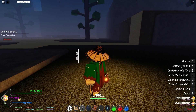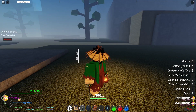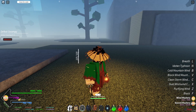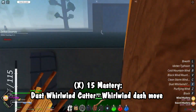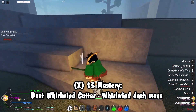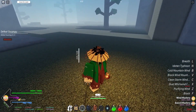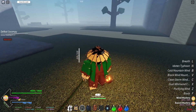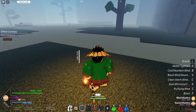Dust whirlwind cutter: the user dashes forward at blinding speed while spinning and slashing continuously in a horizontal cyclone. You get this at 15 mastery. It says continuously which would mean you get rapid hits, but this is literally just a one-hit dash. This is essentially your dash move for wind breathing, which you'll be using a lot.